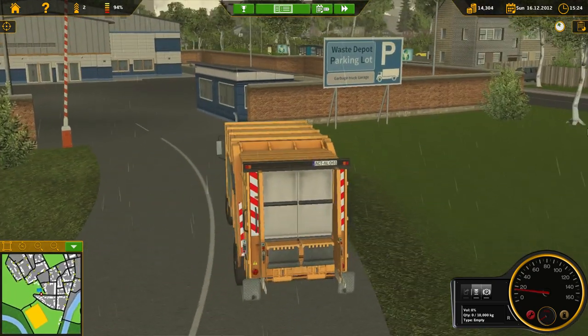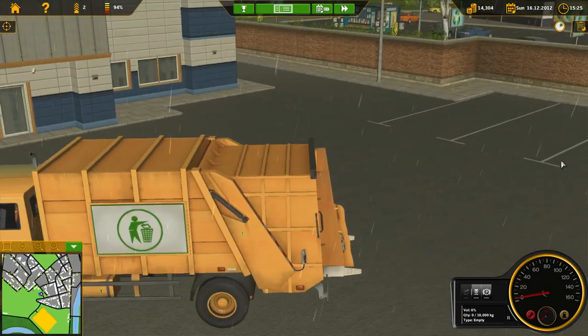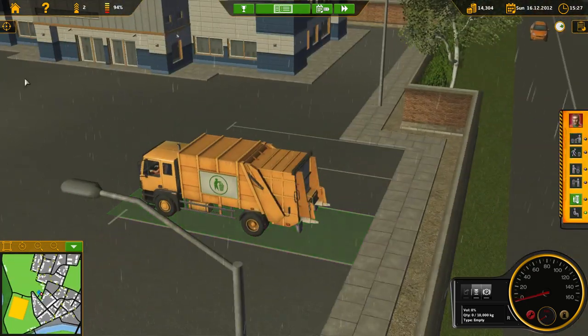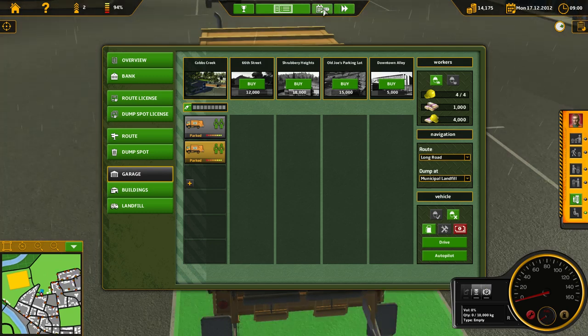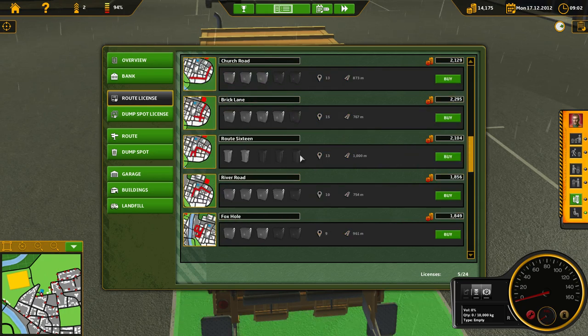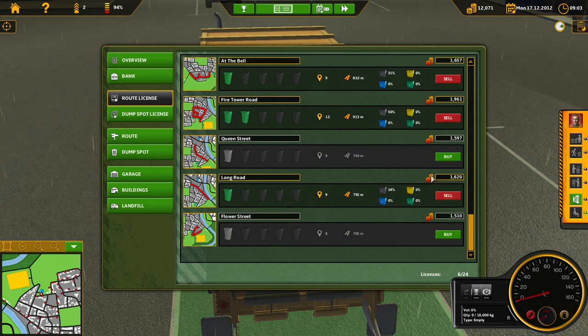Okay, we are back at the depot. It's going to be Monday. I'm going to fast forward to Monday, look at the route licenses. Fire Tower Road is the highest. I'm going to go ahead and buy that route, buy Queen Street, and buy Flower Street.